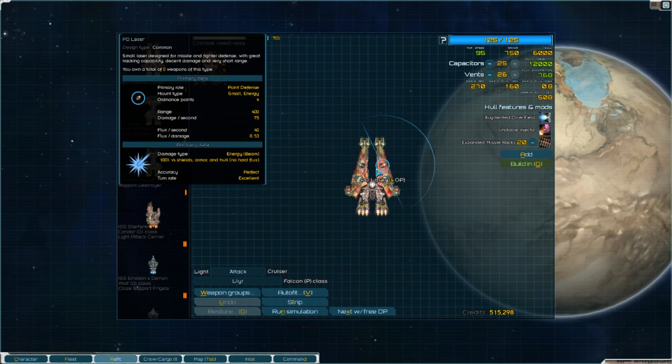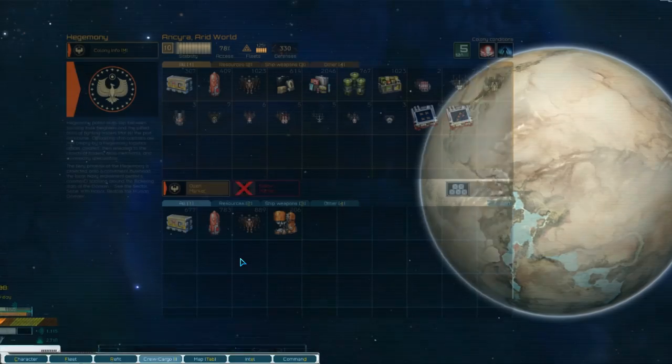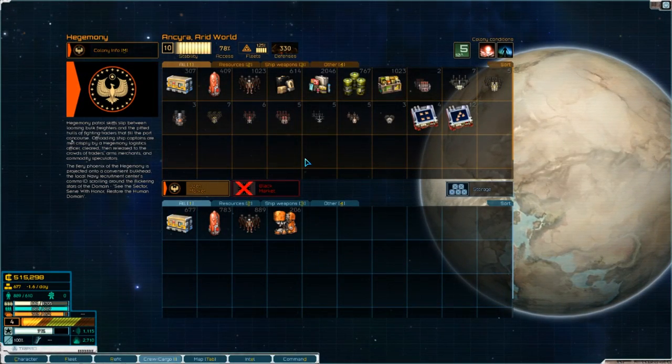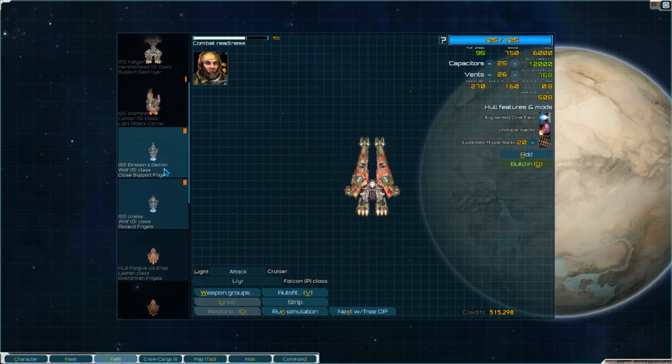So here we are in our refit screen. You can get there by coming to a planet, going into the trade goods, and pressing the R key, and that will open up this bad boy for you where you can change everything - all the loadouts on your ship.